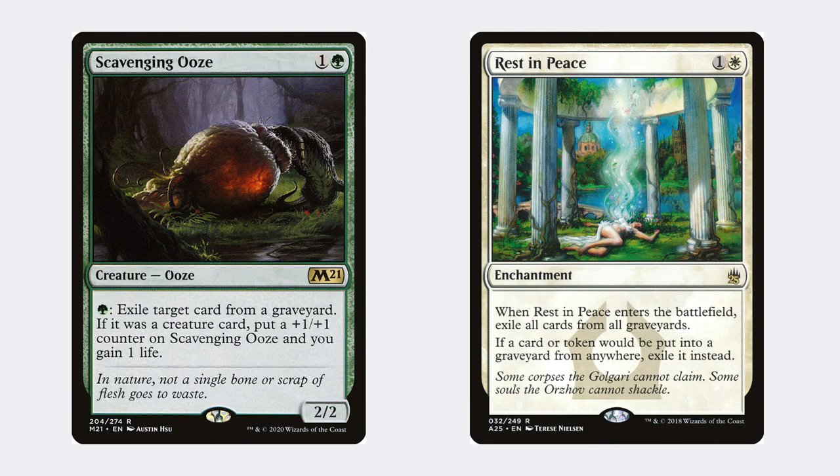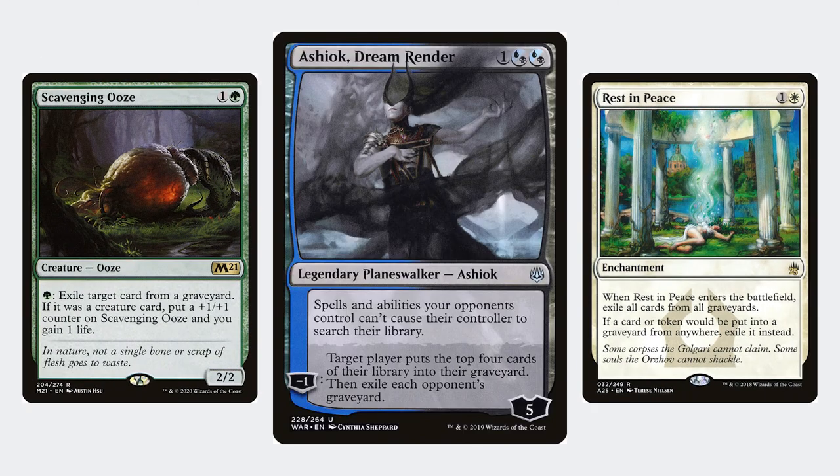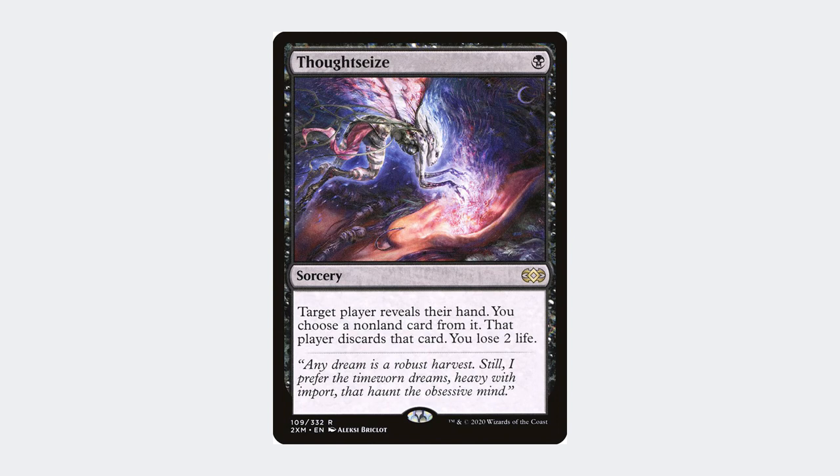The obvious weakness of this deck is graveyard hate. In best-of-ones or pre-sideboard, this is less common. However, some decks do include it in the main deck — we even include it in our list with Ashiok. It's very important you use cards like Thoughtseize to prevent your opponents from removing your graveyard and stopping you from winning the game.